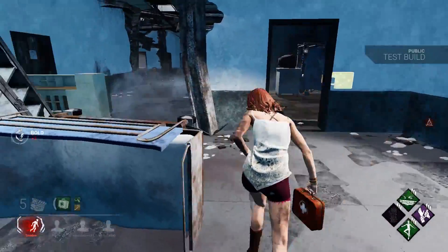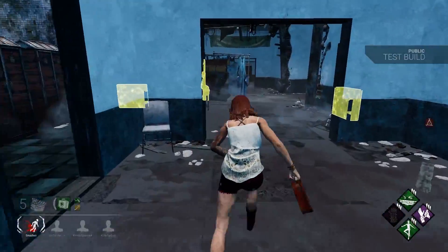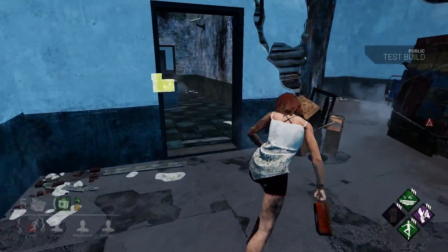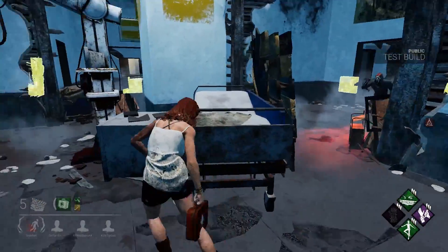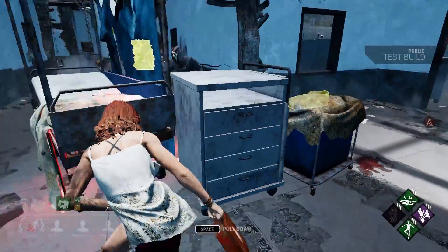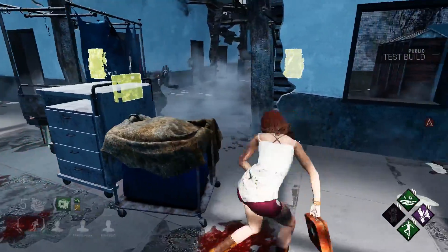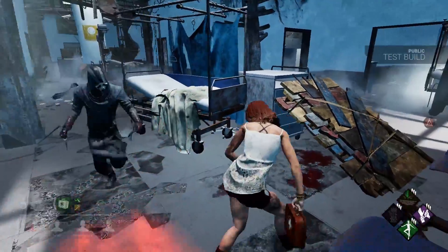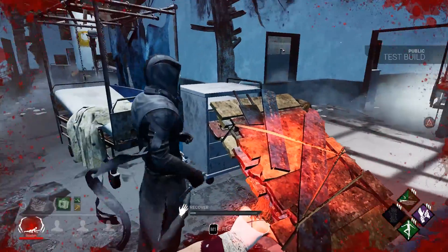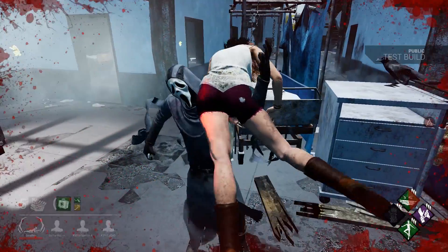Tried to bait him there but it's not possible, of course. I can see a pallet over there, which is great. Also a vault location if I need another pallet — not really good. I tried to bait him to this side so I can vault, but then I pussied out and dropped the pallet, which is a little bit sad.